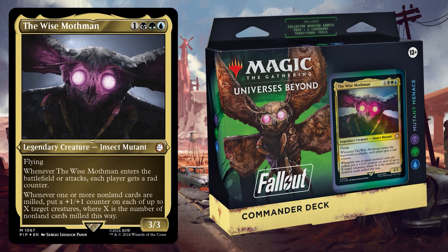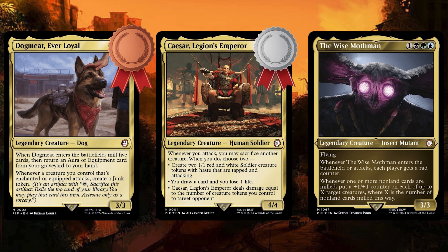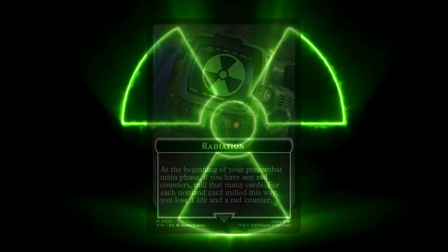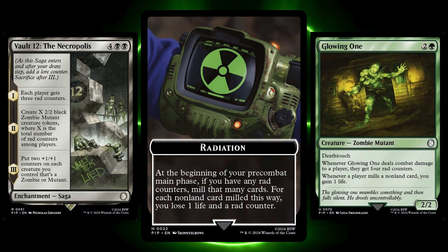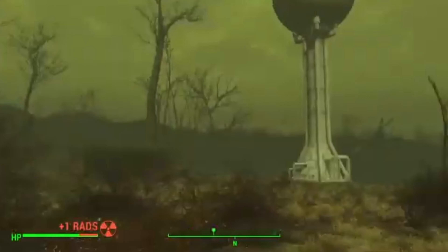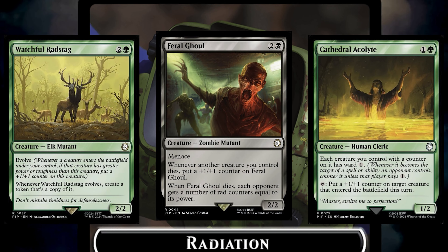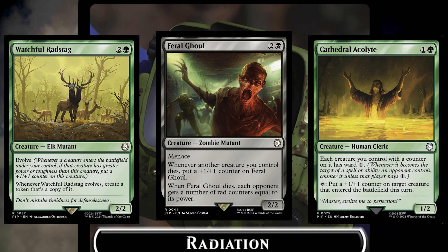Welcome, irradiated wretches, to my third Fallout pre-con review and upgrade guide for Mutant Menace. I won't make you wait until the end — this is a win straight out of the box and my favorite pre-con of the three I have reviewed so far. A unique take on mill that denies our opponents resources and has them losing life in small bursts, acting as a subtle tidal value engine. Rad counters come and go like a temperamental radstorm — solid A-plus on flavour. And this engine supports an interesting take on plus one plus one counters, all being tied together by our insect mutant commander.